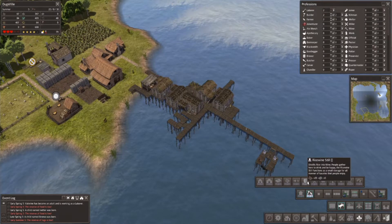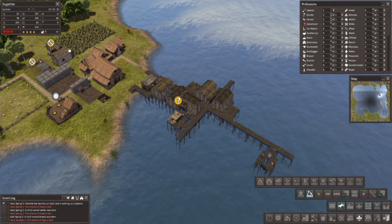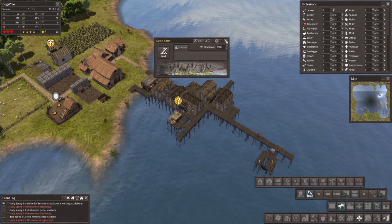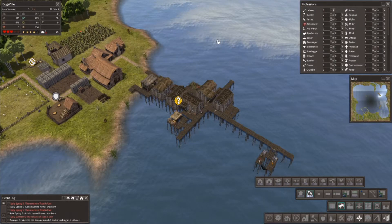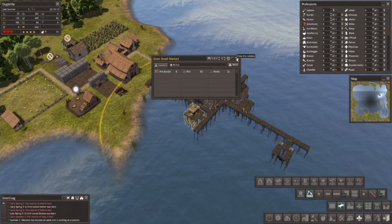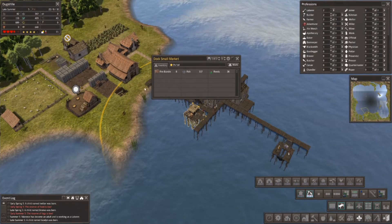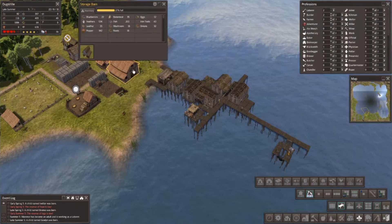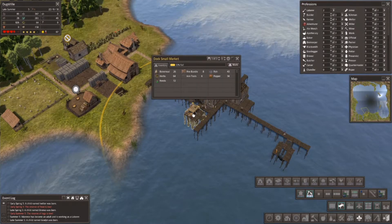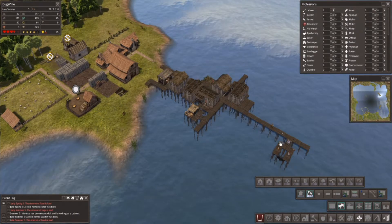We've got the dock workshop. The wine still isn't producing — there's not enough stuff to bundle. With one person working the farm, he pulls out 600 — that sounds like a lot. Let's put one person in the marketplace to make life easier. I wonder if the fish is going directly there — he picked one up, and yes, he is bringing it right here to the market, not hauling it all the way across. The market should alleviate my concerns about them going back and forth constantly.